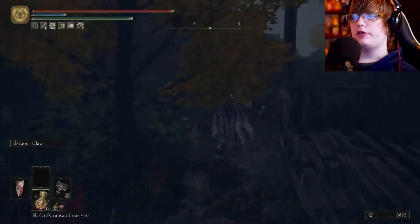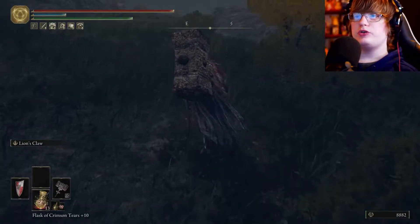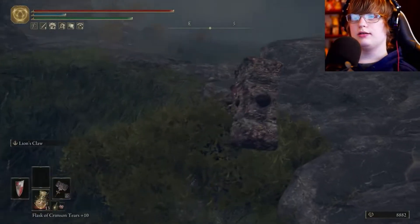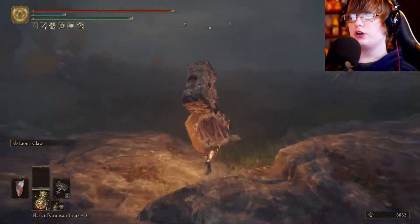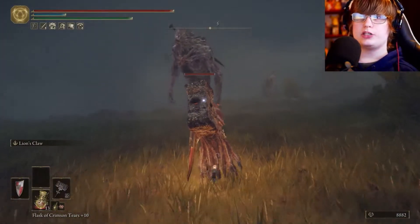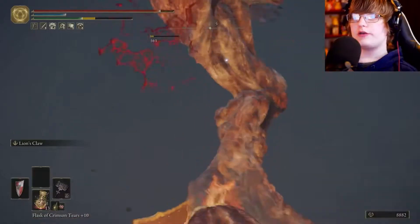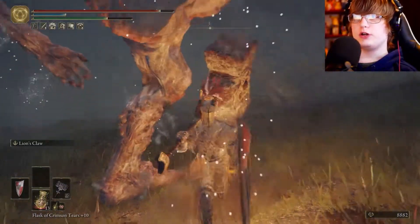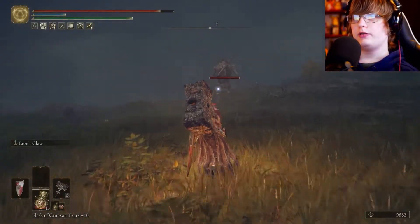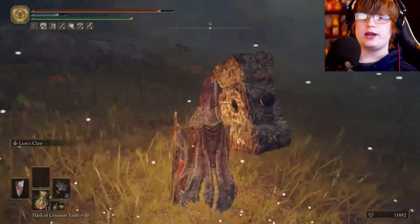Now I'm down here at the War Master's Shack — this is a little rune farming area for lower levels. I like to use these guys as test dummies to test weapons. You can find some big trolls out here. I don't have the Golden Scarab talisman equipped, so I'm going to kill this guy. From this troll we get a thousand runes. Now if we equip the Golden Scarab and go kill another one, we get twelve hundred — so a thousand two hundred is exactly 20% more. Pretty useful.